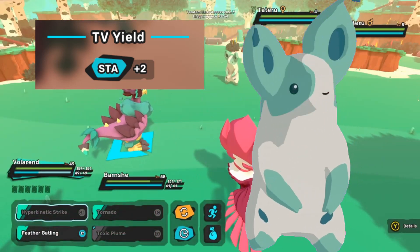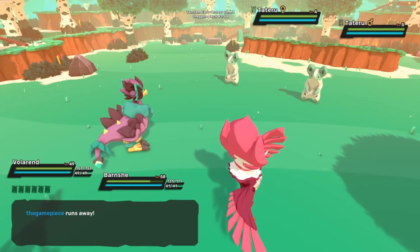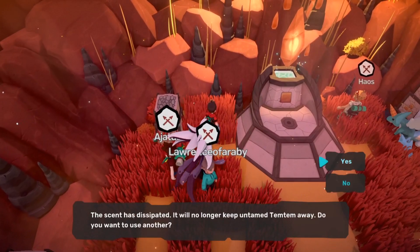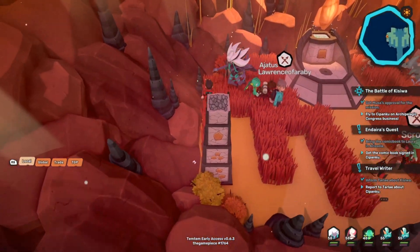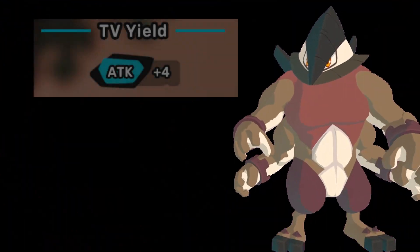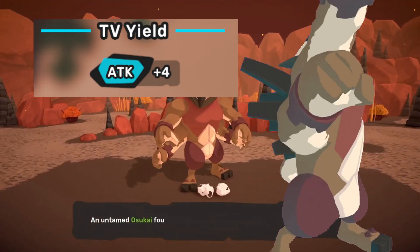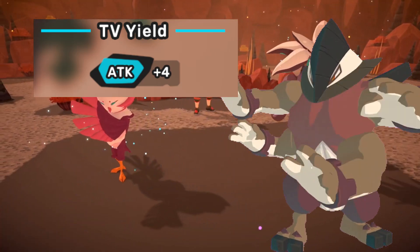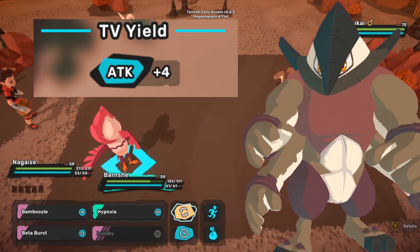Now let's move on to a brand new location for farming attack. This is going to be in the Earth Shrine in Kisiwa. If you go into the Shini Grotto, which is just south of the big desert on the end area of Kisiwa, you'll be able to go into the dark cave and make your way to the Earth Shrine where you will encounter Osukai in the wild patches. Osukai when defeated will yield four attack TVs, which is pretty substantial, and with the protein equipped you'll be obtaining eight attack TVs each. It's also a good location if you want to do some leveling in addition to TV training your attack.